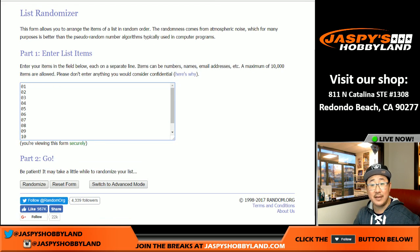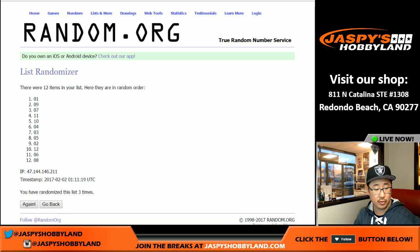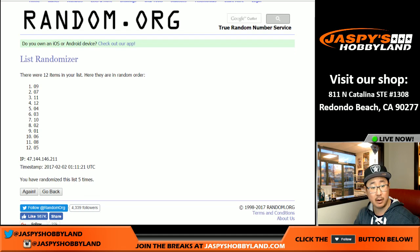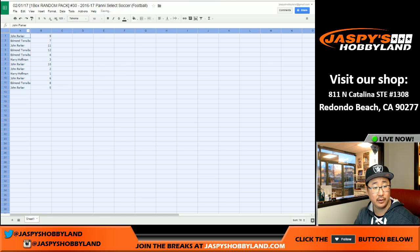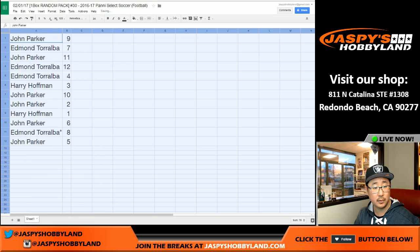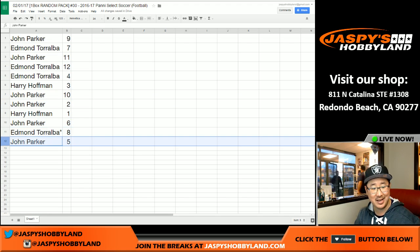Four and a one — once again five times for the packs. One, two, three, four, and five. Pack nine on top, pack five on the bottom. So here's how it all shakes out. John, you have pack nine. Edmund with seven. John with 11. Edmund 12 and four. Harry with three. John with 10. John with two. Harry with one. John with six. Edmund, last pack — number eight. John Parker with number five.